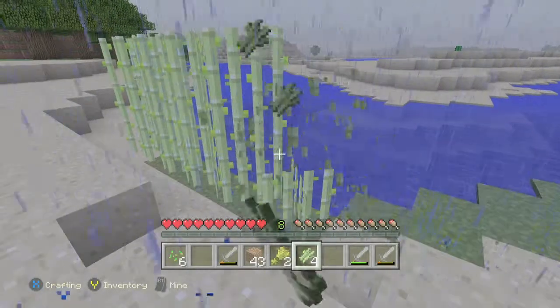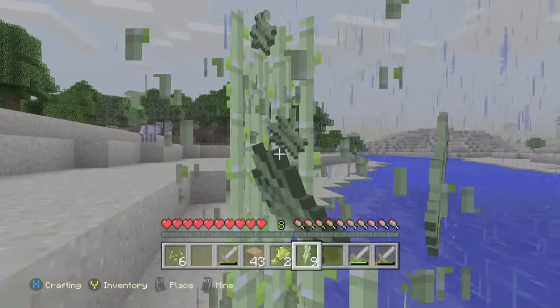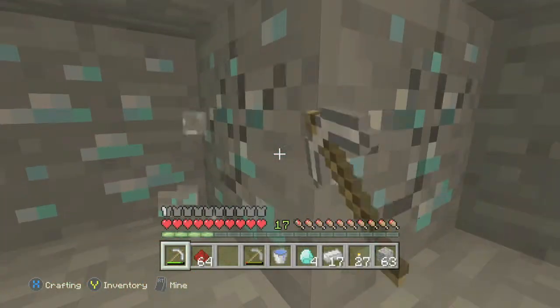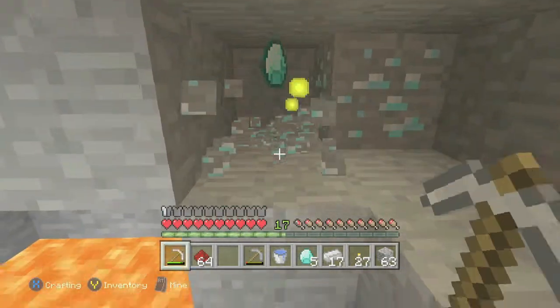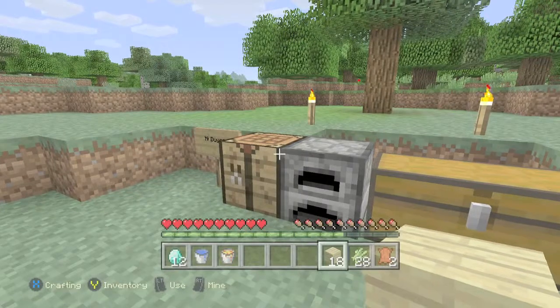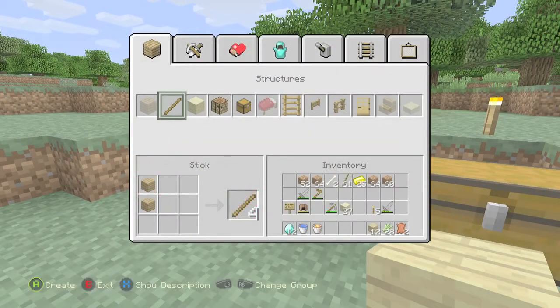The next step is to get paper, which requires sugarcane, so search along the coast and grab some sugarcane if you see it. You also need diamond because you need obsidian and you need a way to mine it. The bucket trick will not suffice here because you need the obsidian in your inventory.